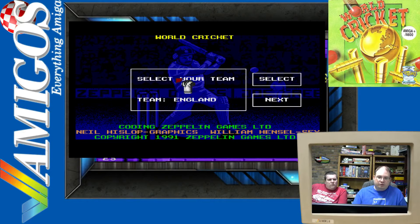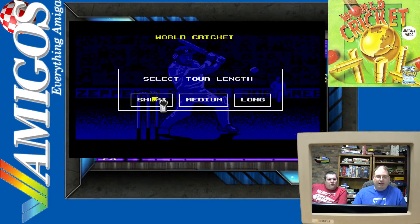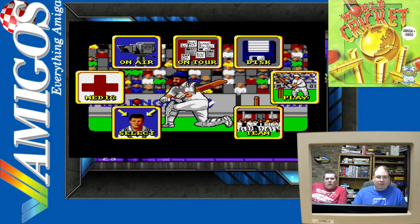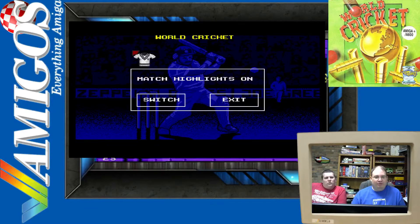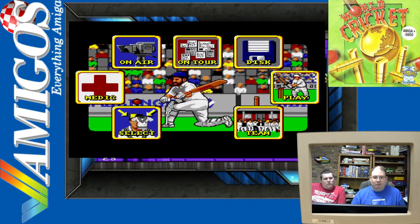We've got mouse control first, so we're going to select our team - England. We go to select. Okay, home or tourist - that must be what the cricketers call 'away.' We definitely want short. We've got some cool options here: air, match highlights on, medic. Nothing looks like a good starting lineup.